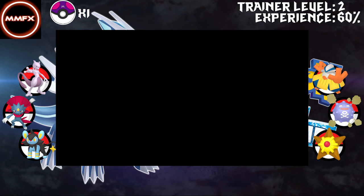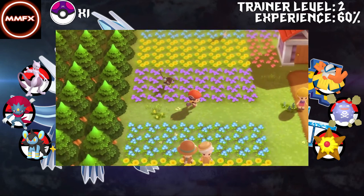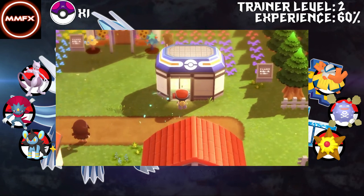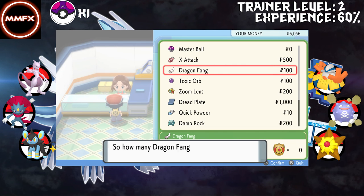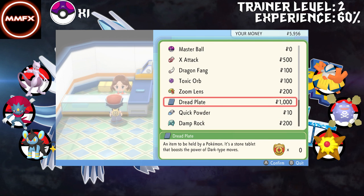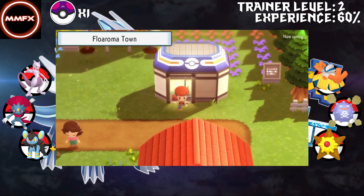Let's have a look around - is there a shop? No, but we can get Honey from up here. We're at 25 minutes. There is a shop - we've got to have a look. So we've got some new items: Dragon Fang, definitely being bought. Zoom Lens - it boosts accuracy if the holder moves after its target, actually going to be useful. We don't have a Zoom Lens so we'll buy one. That's it for now, but there were new items, so that's good.